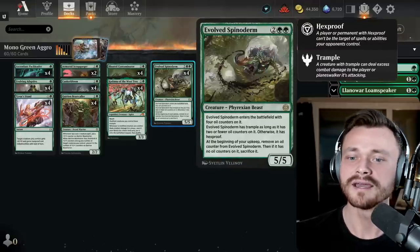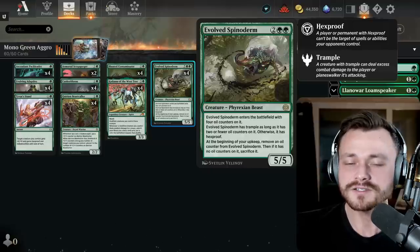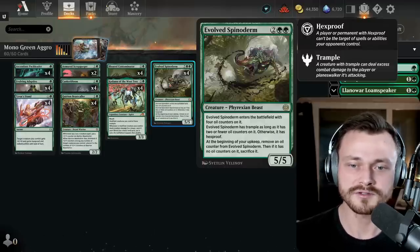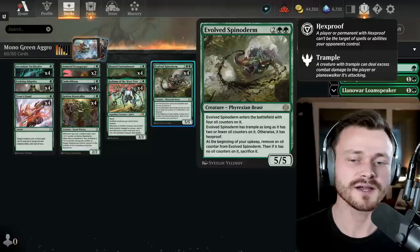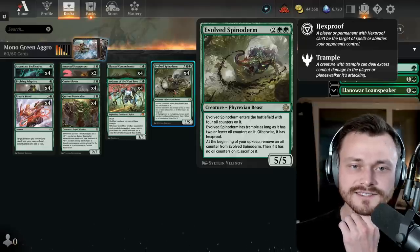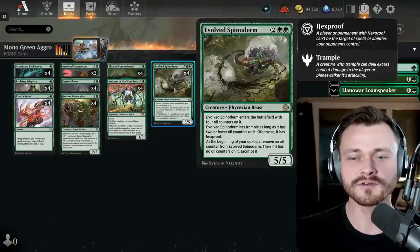For the 4-drop, we have Evolved Spinoderm, a 4-mana 5/5 — a big base for mono green and mono red decks to deal with. It's a Phyrexian Beast; when it enters the battlefield it has 4 oil counters. For the first 2 turns it has Hexproof, and then when it has 2 or fewer oil counters, it switches to Trample. When it hits the battlefield it's very hard to get rid of, and in the last couple turns it gets Trample to push that last bit of damage. However, when you remove the last oil counter, it does die — it sacrifices itself. Kind of a fun, annoying card for control decks via Hexproof and for aggro decks to deal with the 5/5.